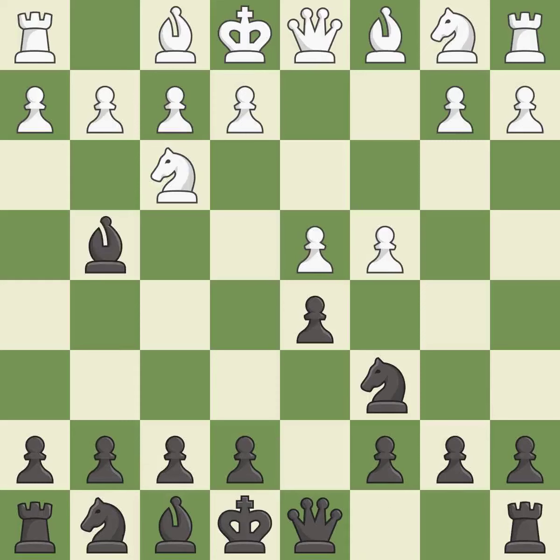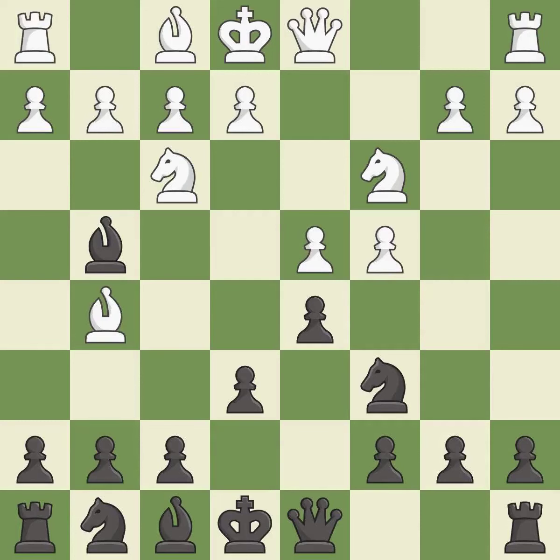This develops a bishop off its starting square, getting it into the action. Nc3 develops the knight toward the center and attacks the d5 pawn. This protects an under-defended pawn that is under attack. This activates a piece and simultaneously wins time by attacking an opposing queen. It is the last book move.